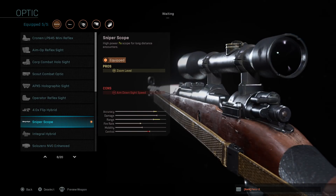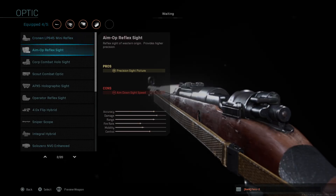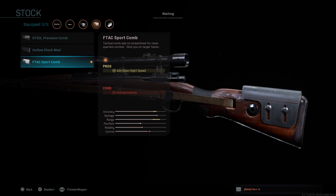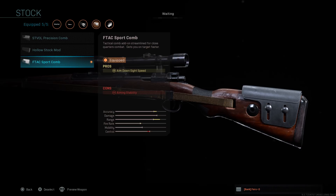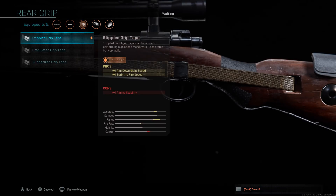For the optic, the Kar 98K originally comes with no sight at all. I do think that having the normal sniper scope will be the best, as you'll see in the gameplay. For stock, you want the stock again — it helps with aim down sight speed and makes up a little for the barrel. For the perk, Sleight of Hand, no question about it. And in the bottom middle, Stippled Grip Tape — for all these snipers, if you have the option, use it. Look at how much more range, accuracy, and aim down sight speed it gives you.